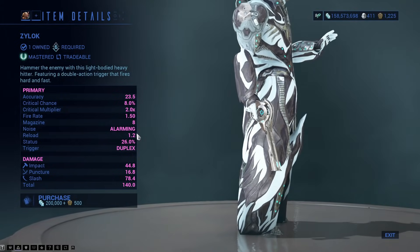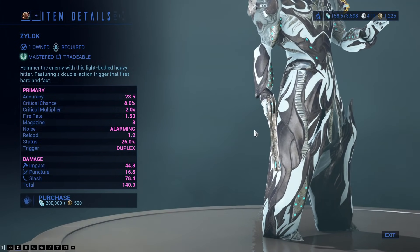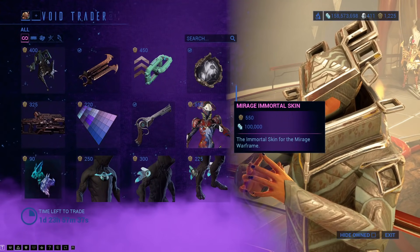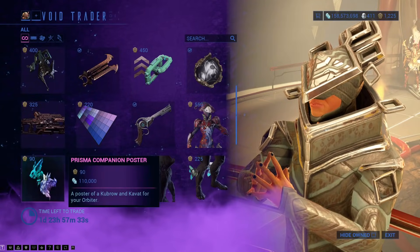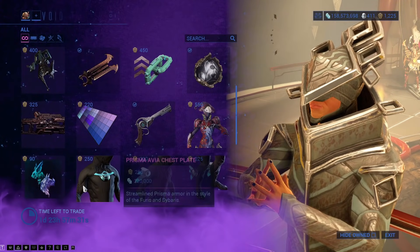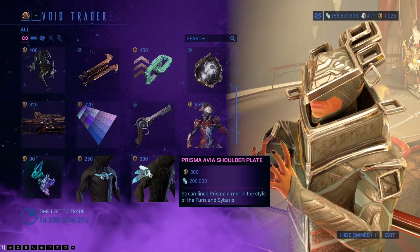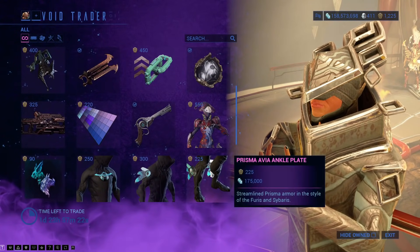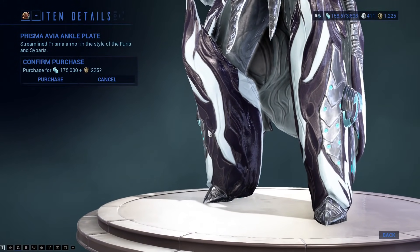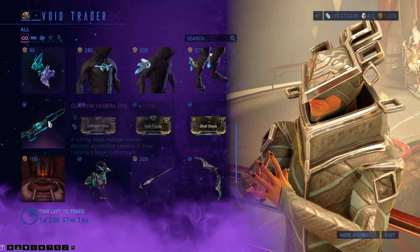The Zylocke is a really good secondary weapon — actually pretty decent, not the best, but still a pretty decent secondary. Mirage's Immortal skin. The Prisma Companion Postal for landing craft decoration. The Prisma Avia Chest Plate and the Prisma Avia Shoulder Plate — it says plate but you can clearly see there are two of them. Same with the Prisma Avia Ankle Plate — it says plate, but it is very clearly both of them.